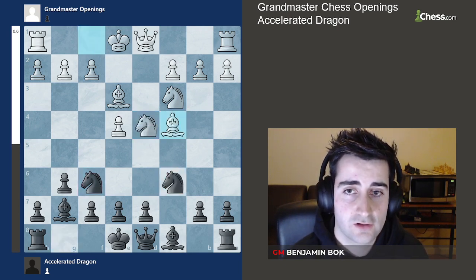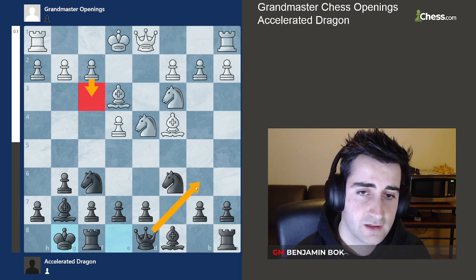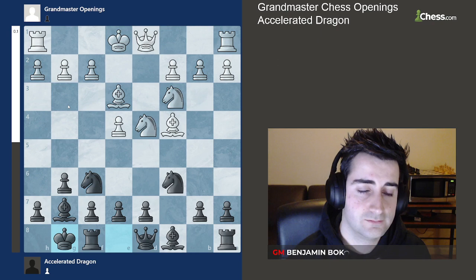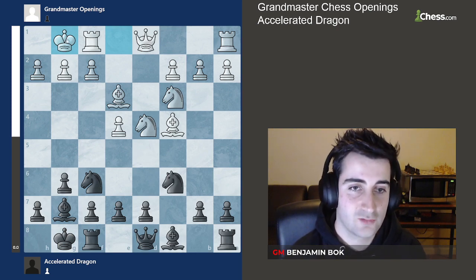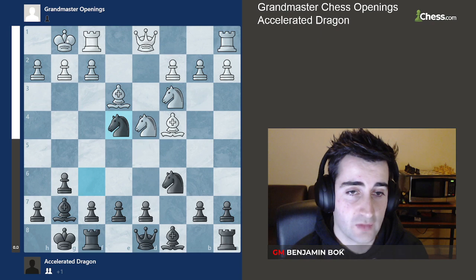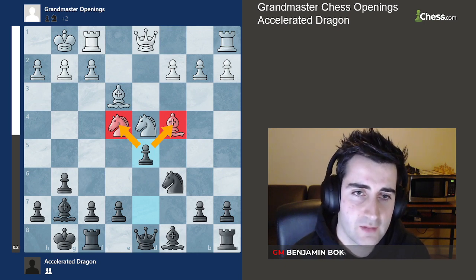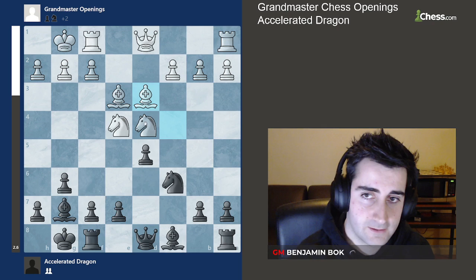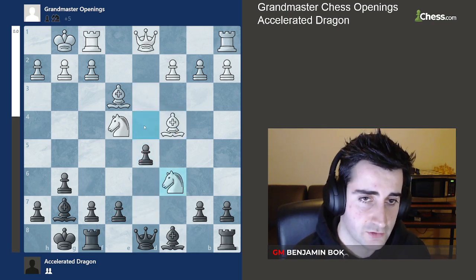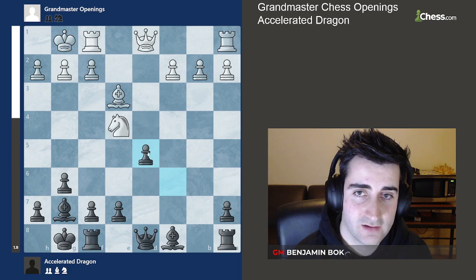Another move white has is bishop c4 right away — this is the main line — and here we go castles. Now if white goes f3 we go queen b6, as we looked at earlier. Another move for white here is kingside castles, but here we have another tactic which is what makes the Accelerated Dragon so great — it's full of traps. We have the move knight takes e4, a temporary sacrifice. If white recaptures, we play d5, hitting the bishop and the knight, and things are not easy for white. Say white moves the bishop back to d3 — we take on d4 and we're up a solid pawn. If white takes on c6 first to make sure the knight is never hanging, we recapture with the pawn and still have this fork — if white takes we take with the pawn and black is doing great.